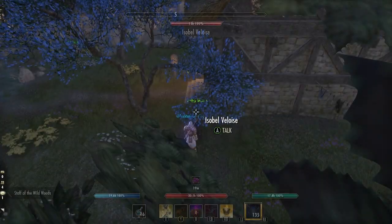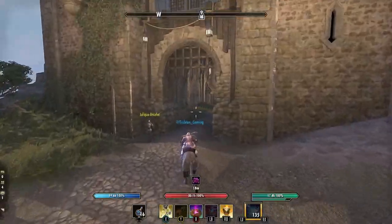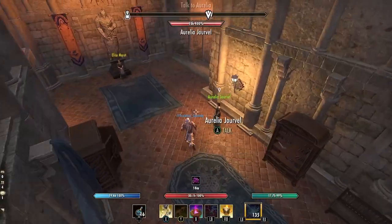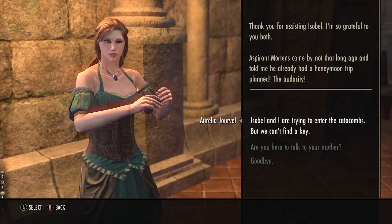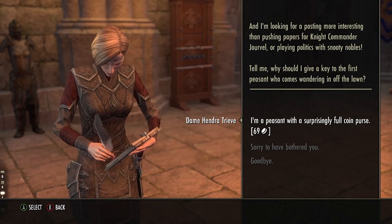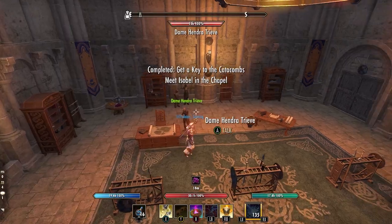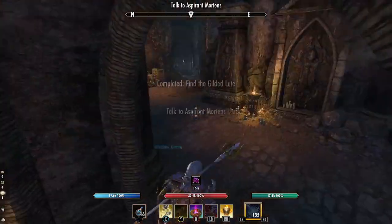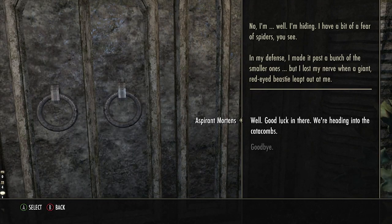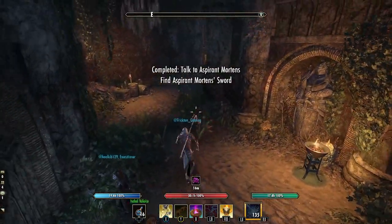Last but not least, we have the Oak and Order of the Albatross, which you can find on your map. To find the gilded loot of Captain Renvelle, you'll first need to find a key to the Castle Nereev's Crypt. Follow your map until you find Aurelia, who will point you to Dame Hendra. Throw her a quick bribe for a key to the crypts and then head inside. There will be a few enemies around, but the path is mostly straightforward. You'll stumble on Aspirant Mortens hiding from spiders and he will give you the key to unlock another passage deeper into the crypt. However, you need to find him his sword — continue following your map to the sword.